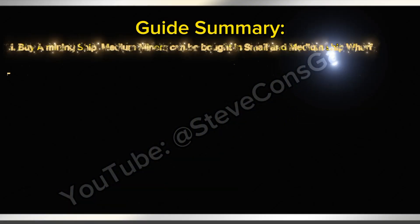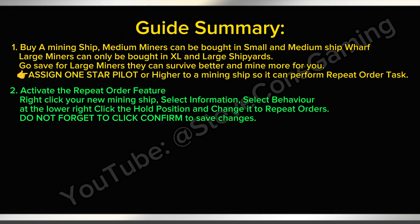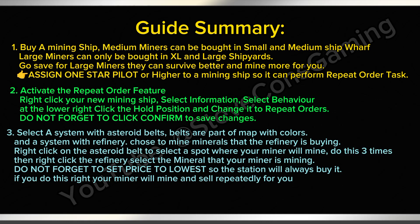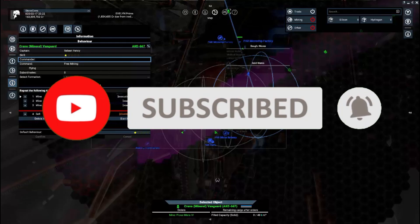Summary of this guide — Step one: buy a miner, preferably large size, and assign at least one star captain. Step two: right-click your mining ship, select Information, select Behavior, change Hold Position to Repeat Orders, and hit Confirm. Step three: right-click the asteroid belt, select Mine three times, then select the station where you want to sell the minerals, set the price to lowest, and hit Confirm. If you find this video helpful, please hit Like and subscribe to our channel for more tips. Thank you for watching and stay safe!